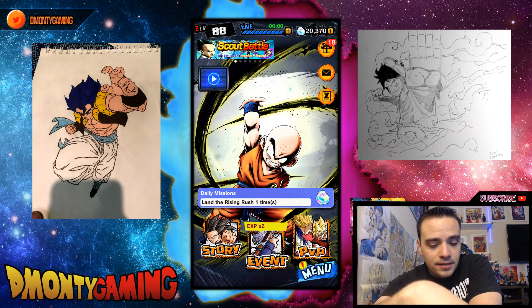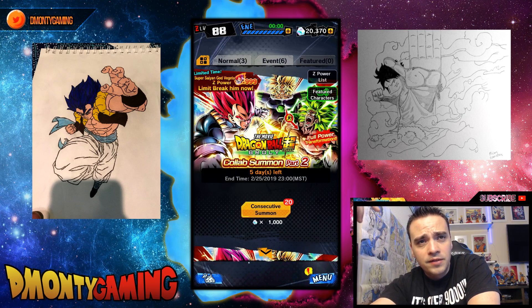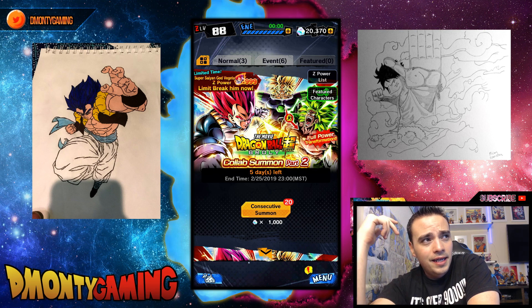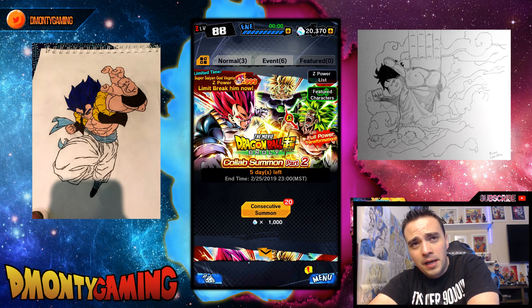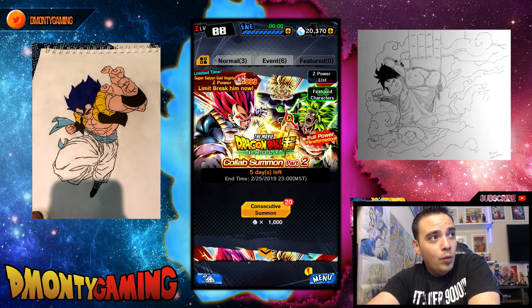There is a new banner out today and we're gonna be doing a summoning video on that. We're going mostly after Vegeta — this new Vegeta is absolutely amazing, his team is really cool. I want to run him with God Goku. He is like the first counter unit, so basically you swap him in and he breaks the combo. Broly is also featured on the banner. I watched how hard I went on Broly — mine is six stars, and if I somehow pull four more copies of Broly it'll be seven stars.